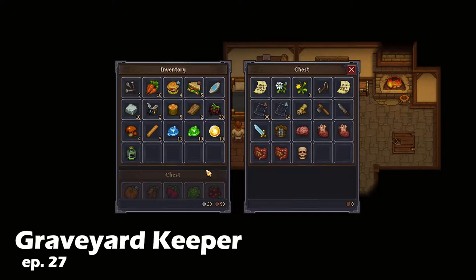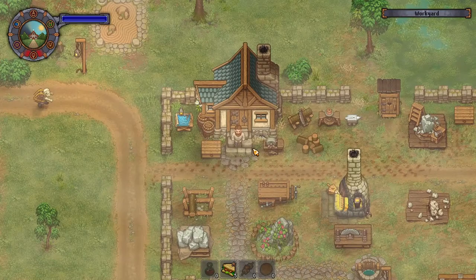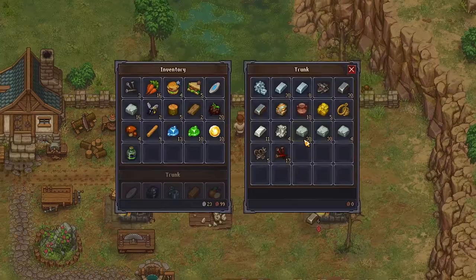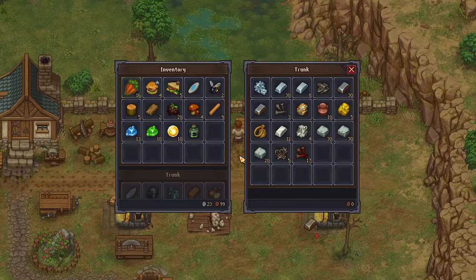Hello everybody! GamerPenny here bringing you another episode of our Graveyard Keeper Let's Play. And we are back. Town Pass, Revolutionary Messages — we have no more of those. I made a huge mistake in the last one where I could have been upgrading the church all this time, so I was a little put off by that, where I probably have a lot of stuff unlocked that I just don't know what to do with.